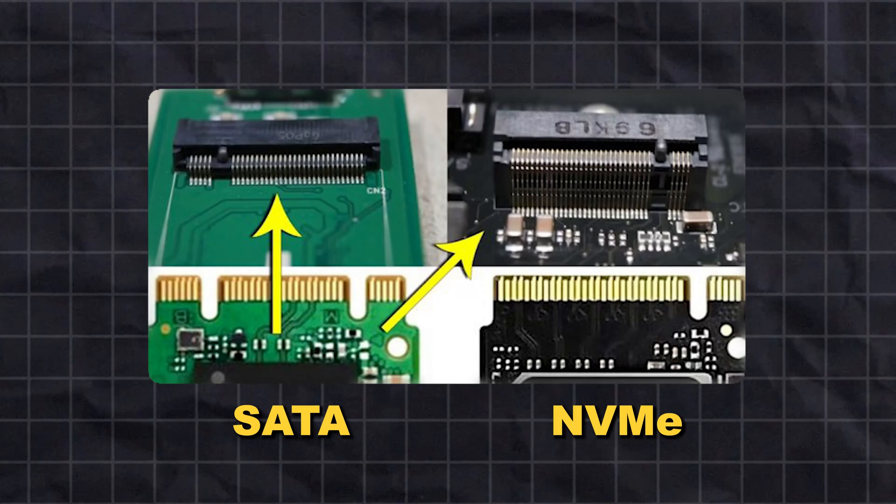Compatibility with your system is the most important factor to consider when choosing an SSD. It can be challenging to tell the difference between PCIe and SATA connections simply by looking at the slot on your motherboard, so it's best to consult your motherboard manual. For your primary drive you should try to use the fastest option available to reduce boot times and load times. The benchmarks later in the video will help provide better insight into what option you should buy for gaming.